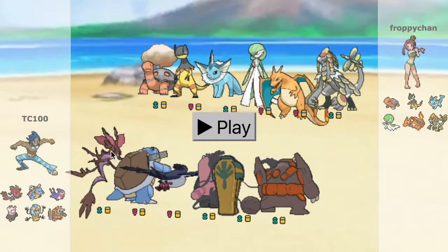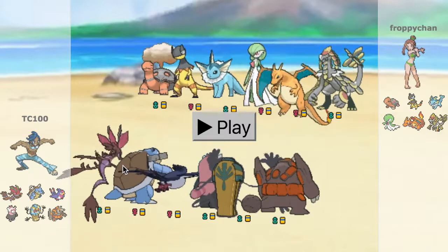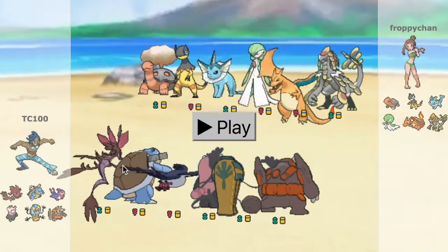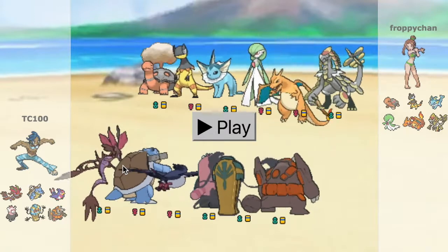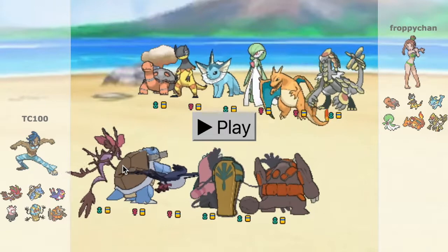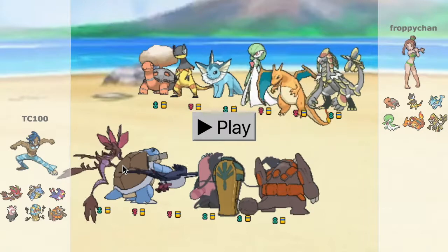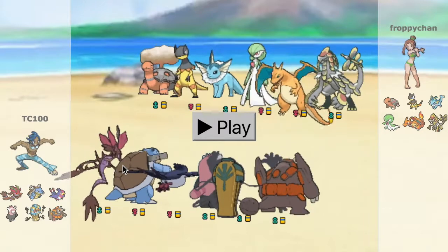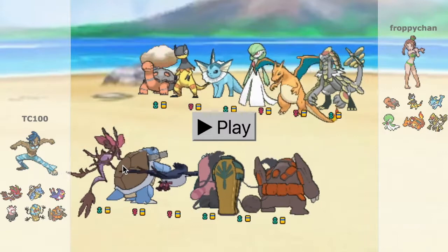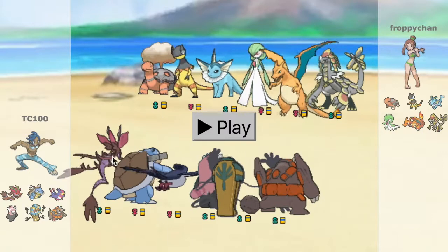Blastoise is bulky this week. I put Leftovers on it. I went with Aqua Ring at one point and changed it to Rapid Spin because having Stealth Rock and Sticky Web on my side is just not very efficient in some cases. He also has Scald and Ice Beam just for some damage.